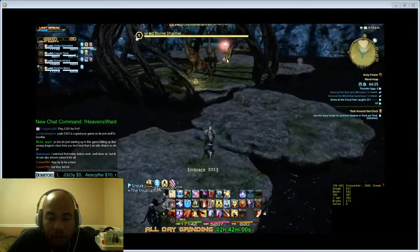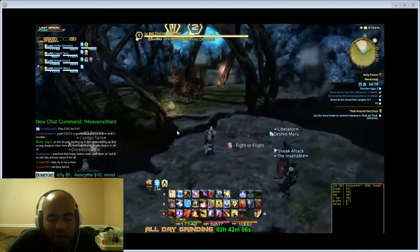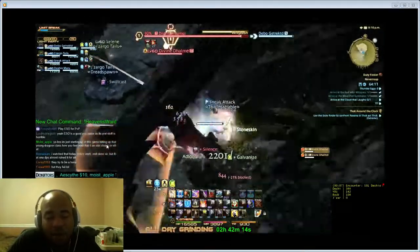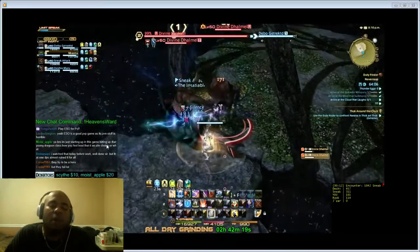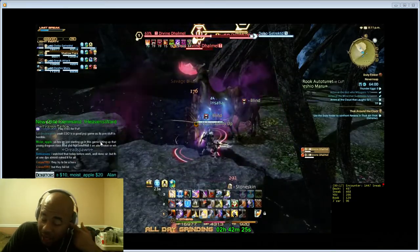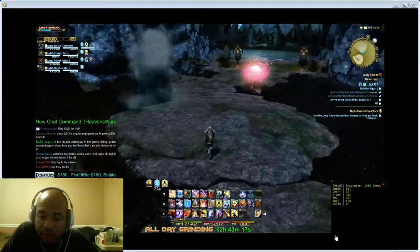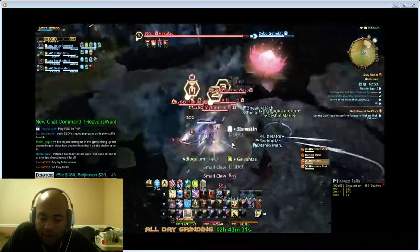If you want, go ahead and tank the two giraffe-looking creatures. Just pick up these adds, mark the targets. Marking targets helps people who are new to the dungeon know where to focus DPS — everybody attacks the same target, kills the add faster, and you don't have to worry about threat issues. Don't stand in the AoE they shoot out.